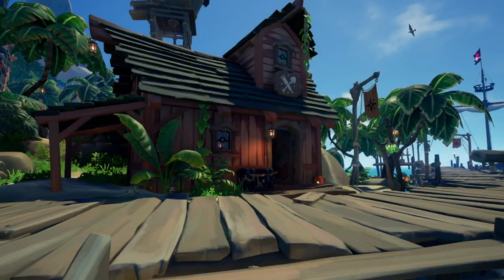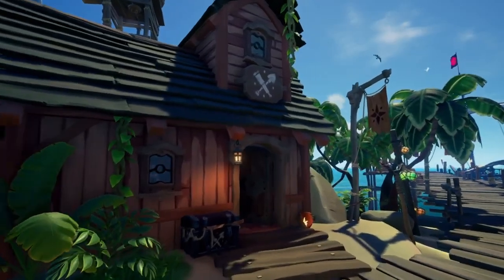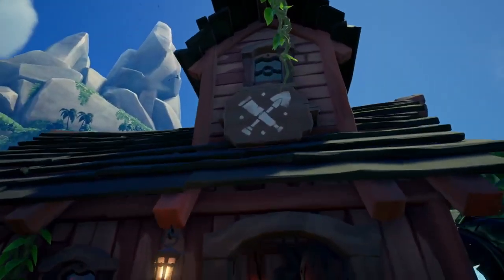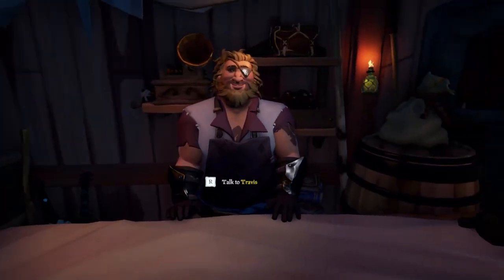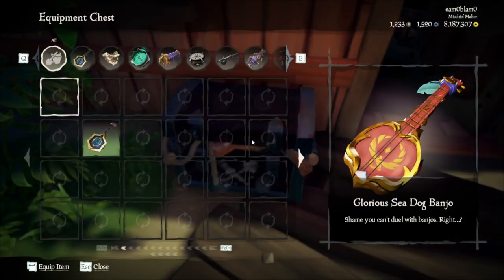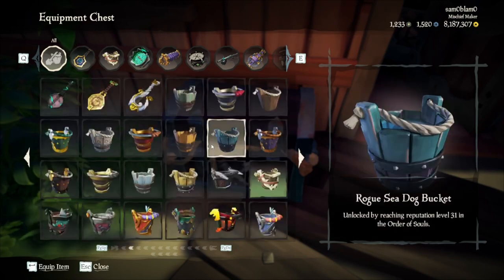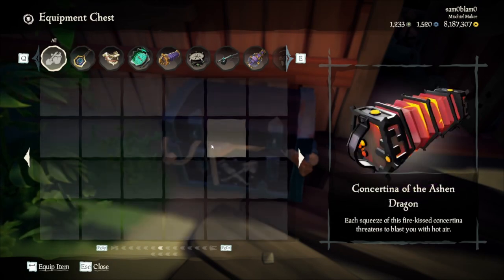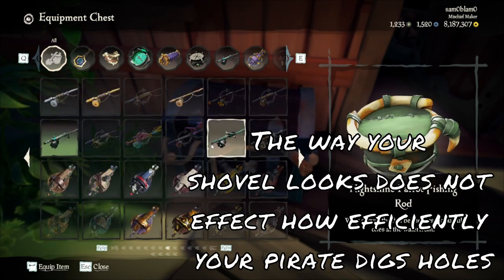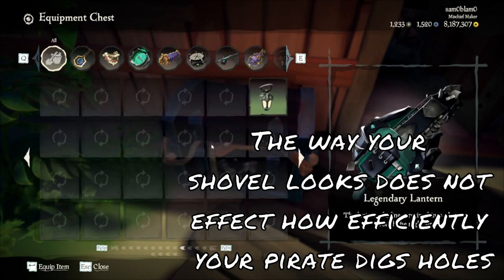If you're looking for something to adorn your tools with, keep an eye out for the shop with a spyglass and shovel creating an X. This is the equipment shop, which is where you can purchase a new look for anything in your equipment wheel. Located out front is also the equipment chest, where you can swap around how your items look if you get tired of looking at the same old spyglass, or you feel your shovel isn't working at the best capacity. The shopkeeper inside will always have a name beginning with T for tools.